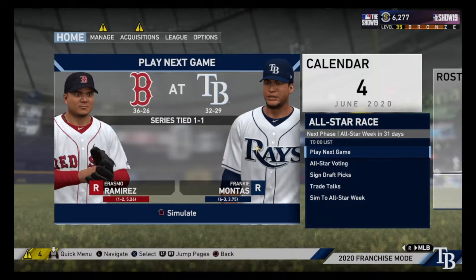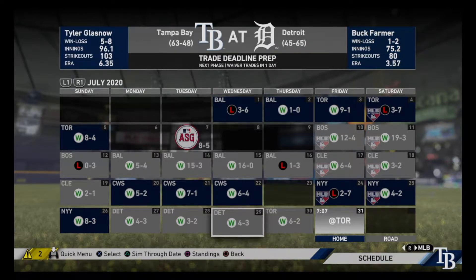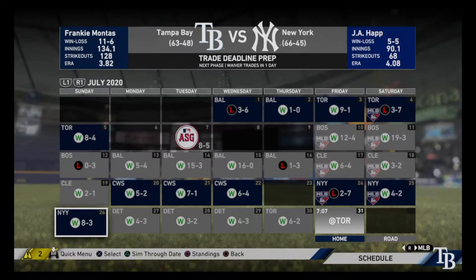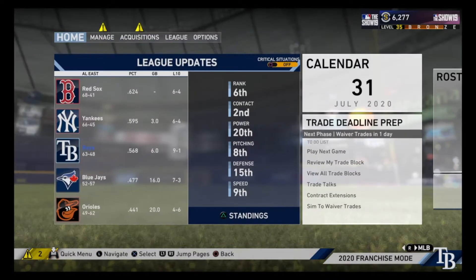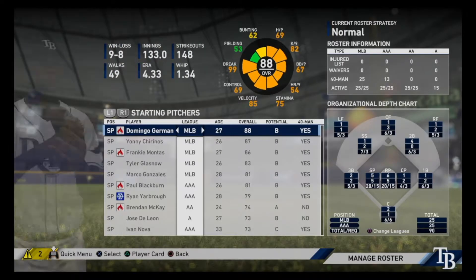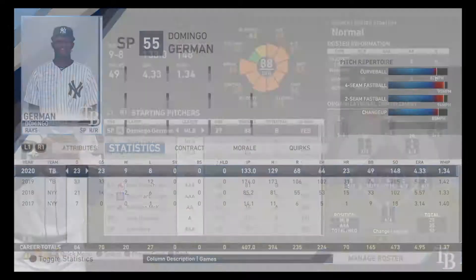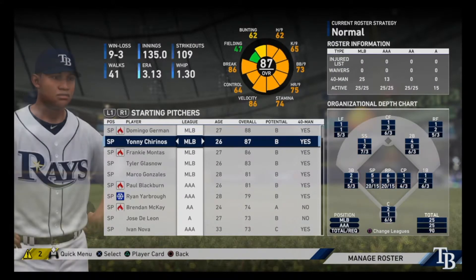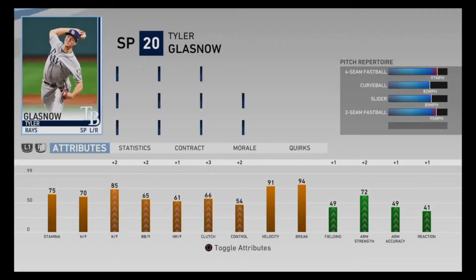Since the All-Star break we've gone 17 and 3 — that's pretty good. We were one game over going into the All-Star break and I was pretty worried about the team, but now we are 15 games over. That's a pretty big turnaround. Herman was struggling but he's doing a little bit better as of late. Chirinos is doing pretty well, Montas not too bad, but Glasnow is struggling — I think we may move him.